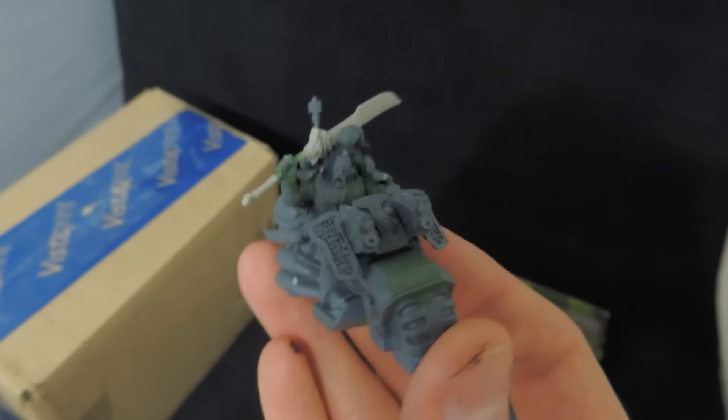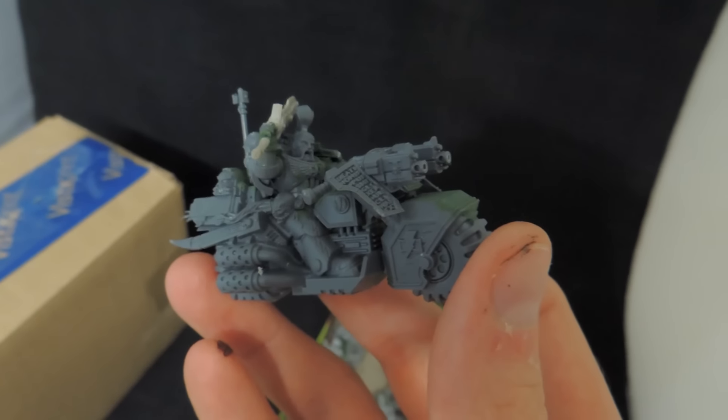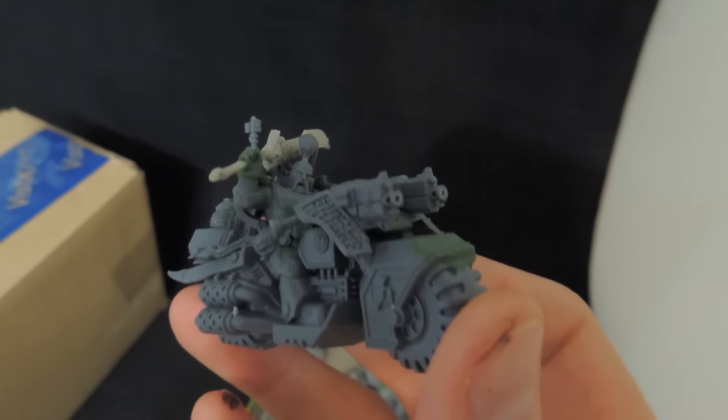So we have some White Scars here. They are all magnetized with some really cool options. White Scars are kind of Mongolian-like, and this is just one of my favorite options that I made. This model could be a librarian on bike, or multiple options with all the magnetized bits. The sword is from Kingdom Death, and it just makes the model really awesome. There are some more biker troops there.